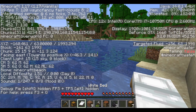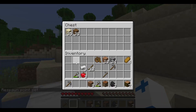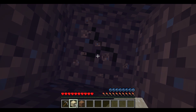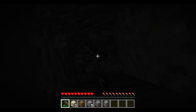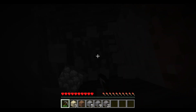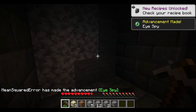Here we are, ready to go to the next point — coordinates 1, negative 150, 1993. Same process as before. I'll get past the water, go straight down... and I think I found it. Here's the stronghold.